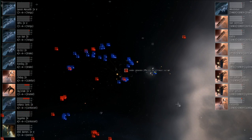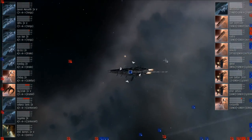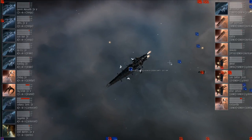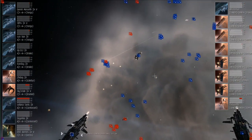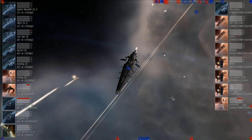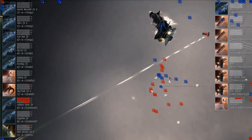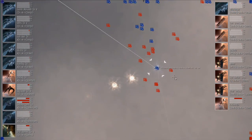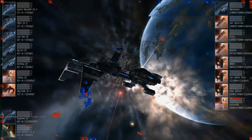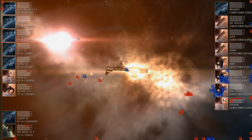Yeah, we got a little bit of damage on AAA's Dramiel, but other than that things are pretty quiet for now. A couple of Tengus with a little damage on them, but not too much going on. It looks like that Scimitar for the Perihelion team is going to be the secondary target. Looks like it, and it looks like AAA's Cormorant is about to go down. He's in deep hull, but he's getting reps from the Scimitar.